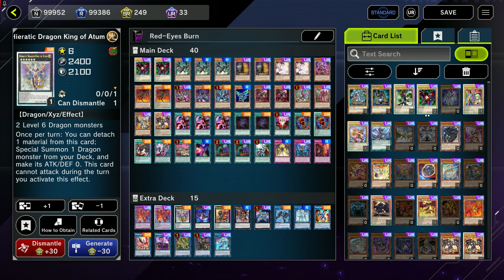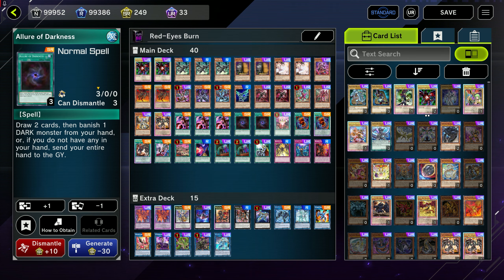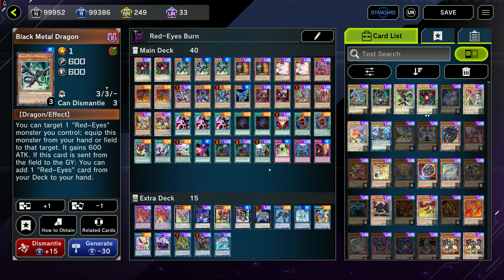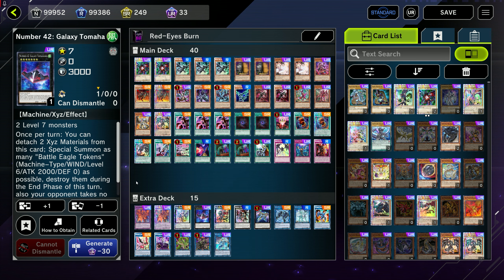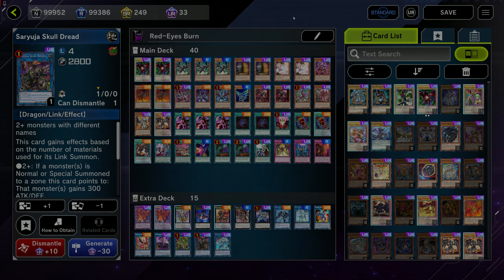Atum lets me search out Black Metal. If I am in a situation where I summon two Bystials, Allure of Darkness lets me draw, and One for One is just a fourth copy of Black Metal Dragon. If I get the Kashtira line going with two level sevens on field, I can go into Tomahawk, create tokens, and easily go into Saryuja to get that draw four and an additional special summon to gas even further. There are some more techs in the deck, but let's take a look at it in action to better understand it.